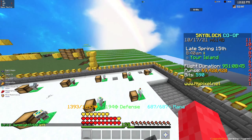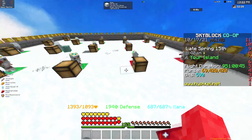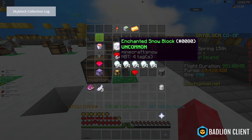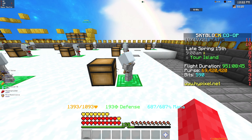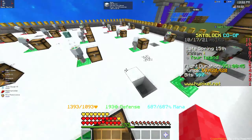When you have a snow minion and it mines, it has a percentage chance to get diamonds along with the snow. So you're basically making extra money. The problem is this isn't too good on slower minions because they have a lower chance to produce diamonds.